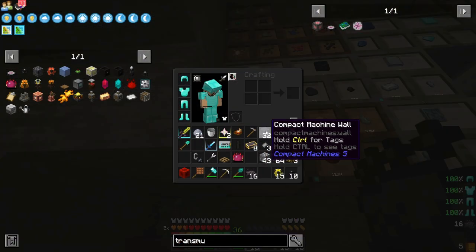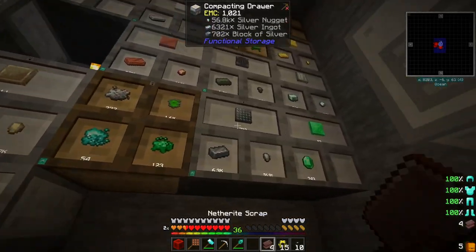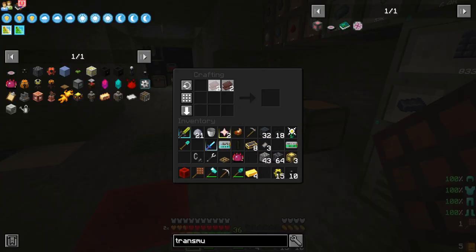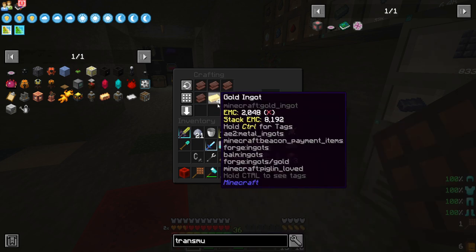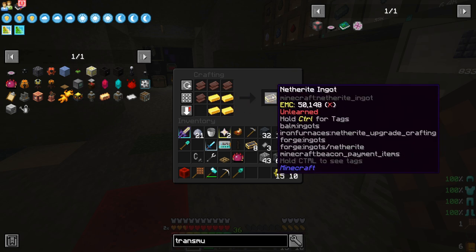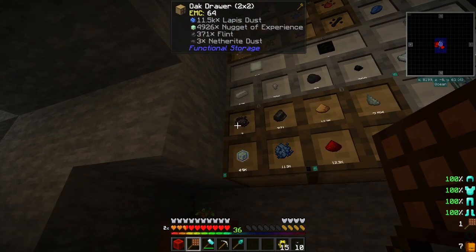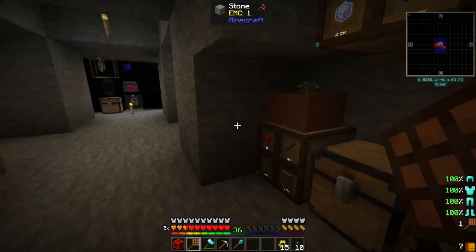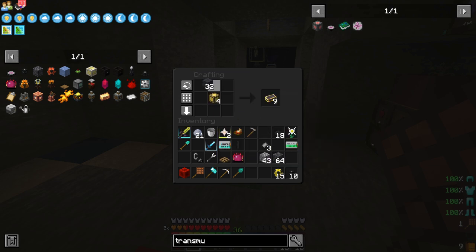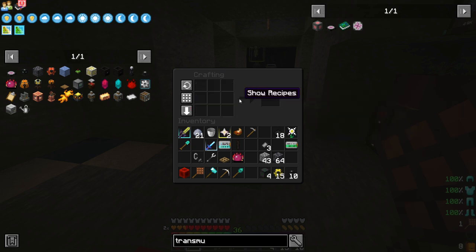It only took me about a couple of minutes to get that done. But now we're going to need some netherite — and plenty of it. Pretty much four blocks of netherite. You can see here we've already got three of them done — I was waiting for the ancient debris. So we can take this, surround it by these compact machine walls, and we can get the maximum size compact machines.